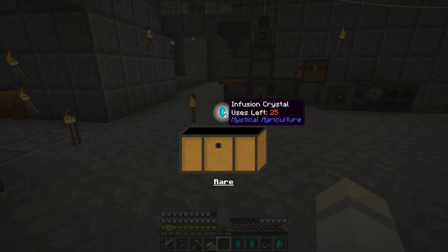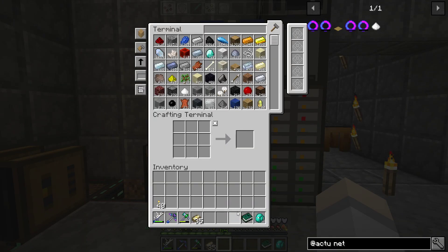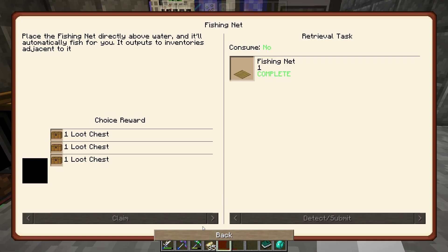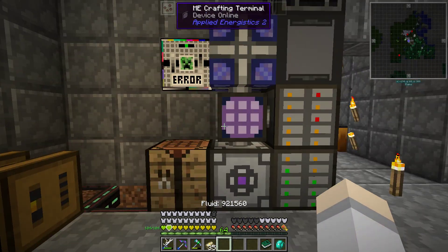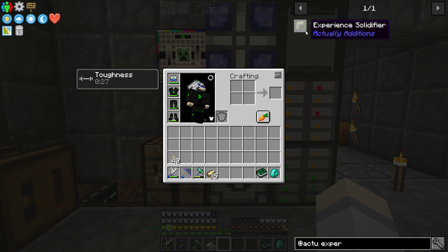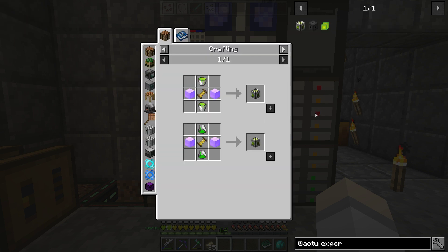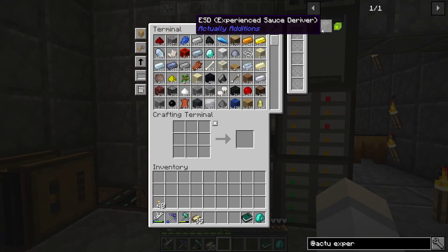We got infusion crystals from mystical agriculture. Don't know much about that mod yet, but we will get there eventually, of course. So you get the triple battery experience solidifier, and I have this thing for experience at this point. Might as well play around with whatever. Experience solidifier — it's that mod. I always found that annoying because sometimes it was getting that from mobs and stuff. It kind of was annoying at one point.